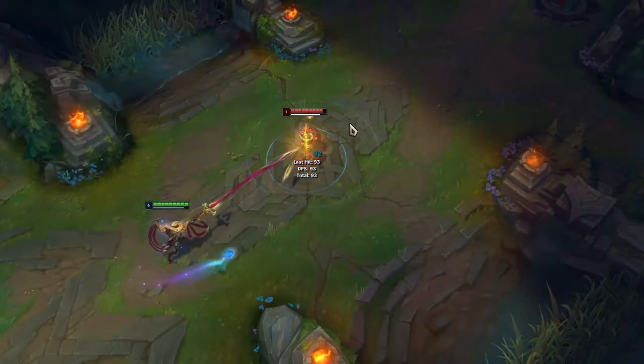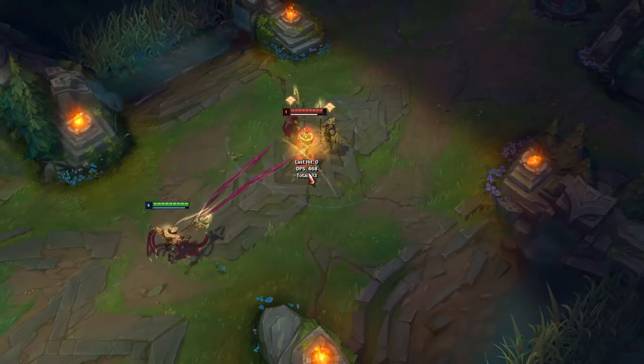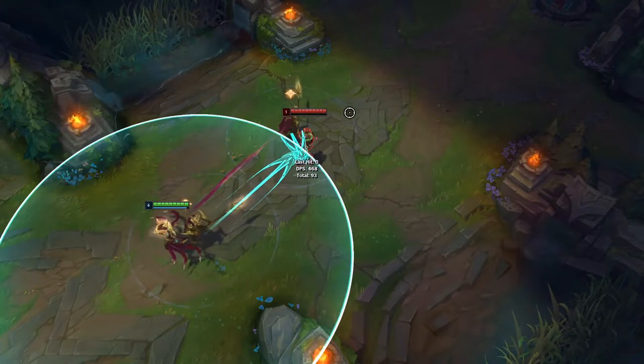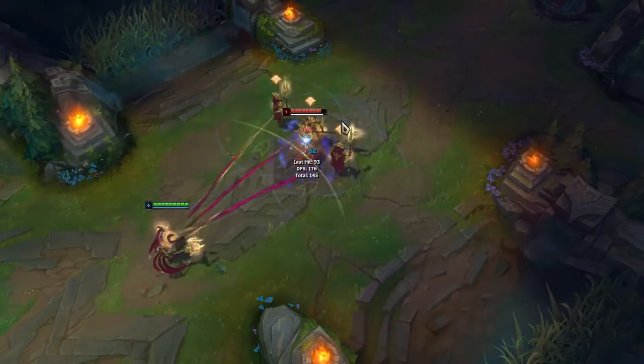Azir's Q is Conquering Sands - your general movement ability for your soldiers. It's your main damage in the early game but later it's mostly just for moving your soldiers around. If you use it, it goes on a long cooldown, so think carefully. It does decent damage early game and it slows - and the slow actually stacks for every subsequent soldier that hits someone with it.